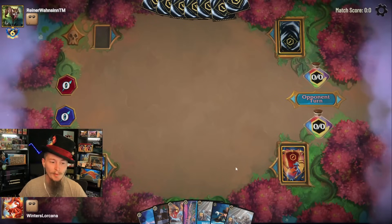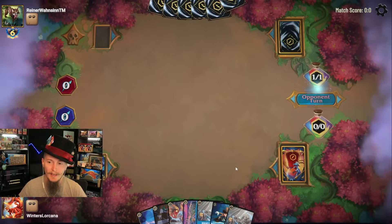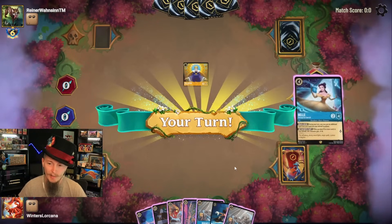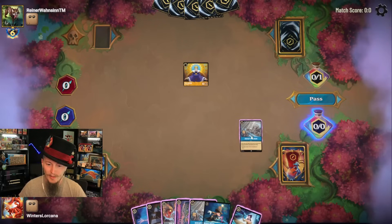Alright opponent, what are we playing against today? Amber steel. I mean, you see amber — it's just amber steel. That's just what it is.